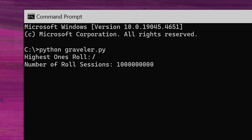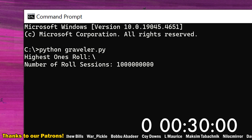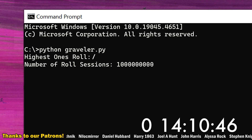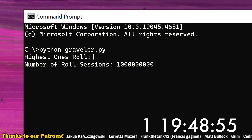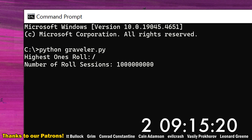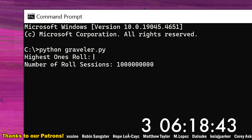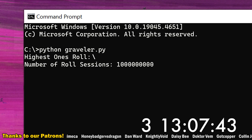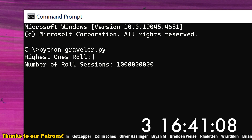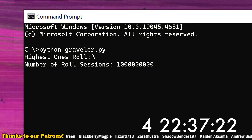I came back from dinner ready for an answer spit out by my code — and nothing. It was still running. How much longer could it possibly take? Remember how I said my original code took about 5 minutes to run? The thing about 1 billion is that while it only requires three more zeros to change 1 million to 1 billion, 1 billion is in fact 1,000 times bigger than 1 million. Meaning if my original code took 5 minutes to run, my new code would take about 5,000 minutes — which is over three and a half days.